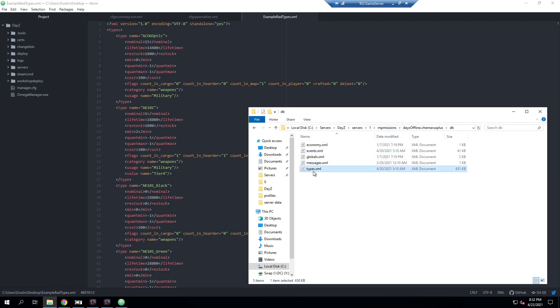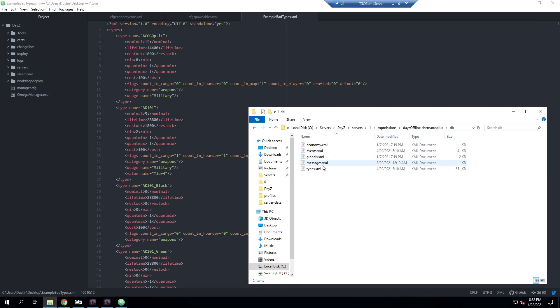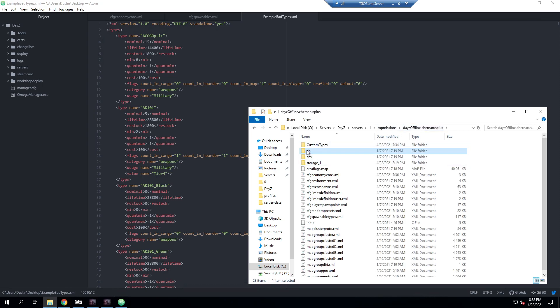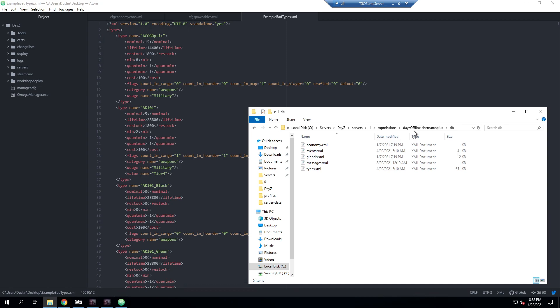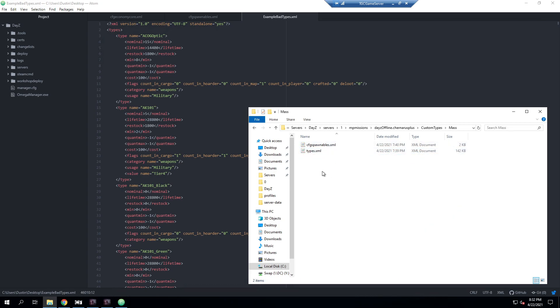I've seen it happen many times where someone modifies the types.xml file and then a game update removes all their custom entries. It also means if you make a mistake in a types file for a certain mod, you'll only break the types for that single mod versus every single mod on your server. And if you decide to remove a mod, it's super easy to remove that mod's types without having to dig through and find all the entries in your types file.